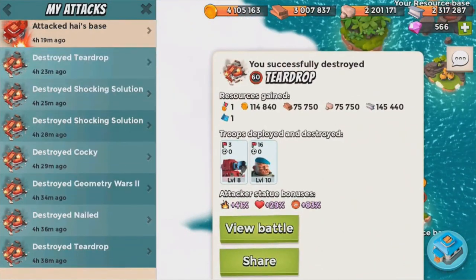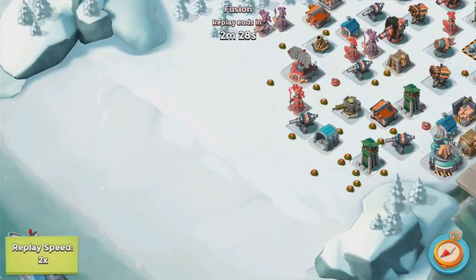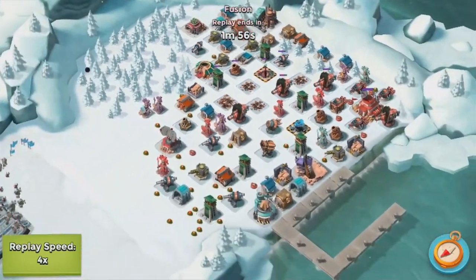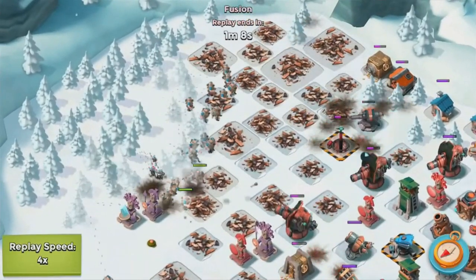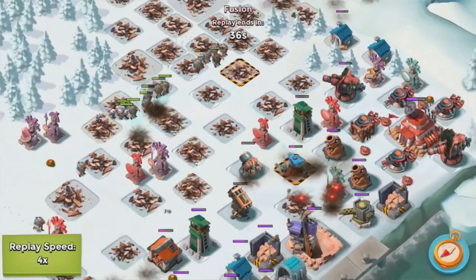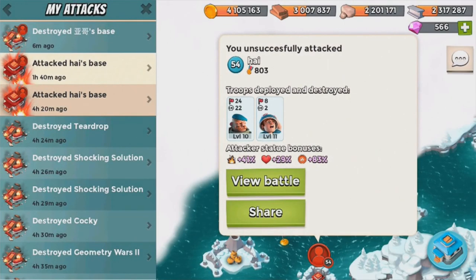Here's when I started failing. I attacked this guy with Scorchers and Grenadiers, then tried all Grenadiers and Medics — I want to show you what NOT to do. I ended up retreating. I didn't notice the prototype until I'd already deployed, and that thing one-shots troops every five seconds. You want to avoid bases with prototypes. The Shock Blaster is the worst — watch it tear apart my troops and clutch the raid for the defender. You can't destroy every base; avoid ones with Shock Blasters or Doom Cannons.